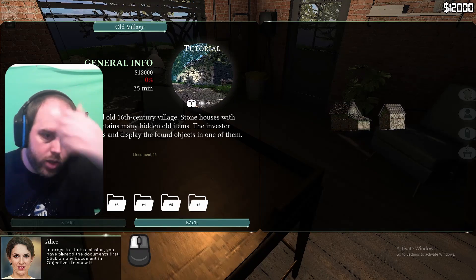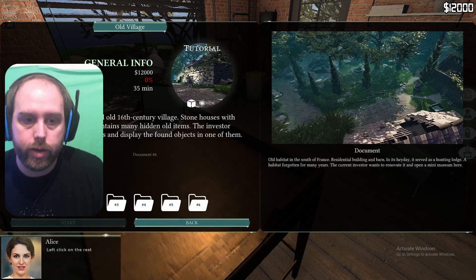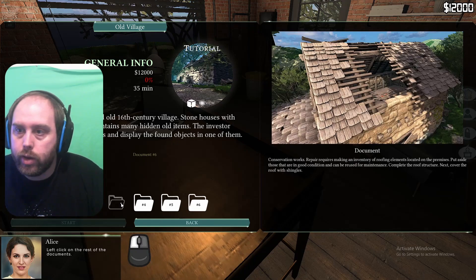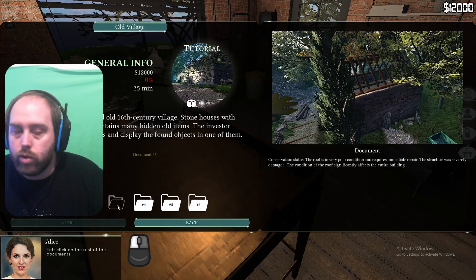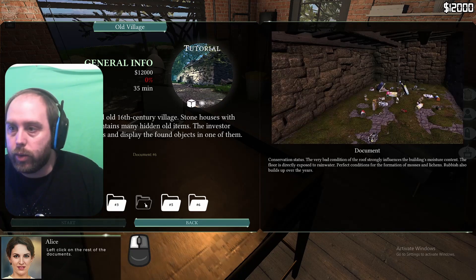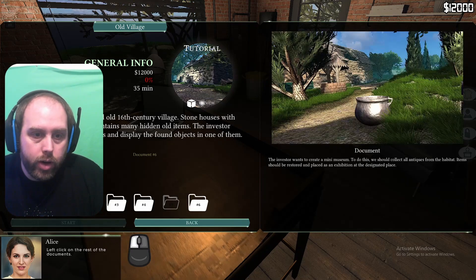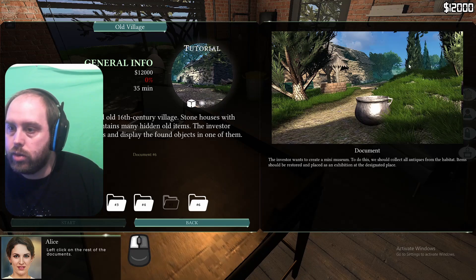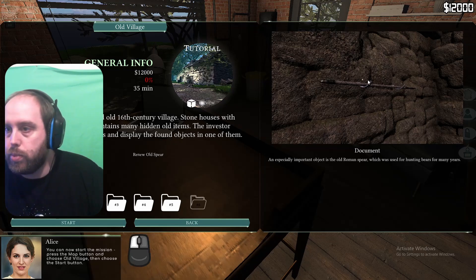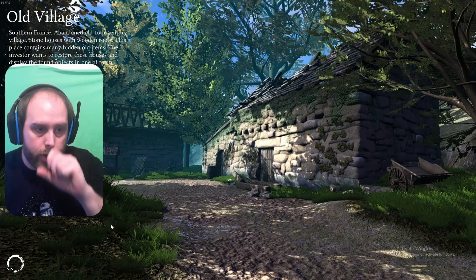In order to start a mission you have to read the documents first. Click on any document in Objectives to show it. Check the area. Repair the roof. All right. Repair the house. What I'm here for. Clean the house — there's a lot of stuff in here, look. Find, repair and renew old items. Oh so we have to find stuff and renew it. Okay that's fair. Renew the spear. Oh cool. All right let's start this mission, see where we're going with this one.